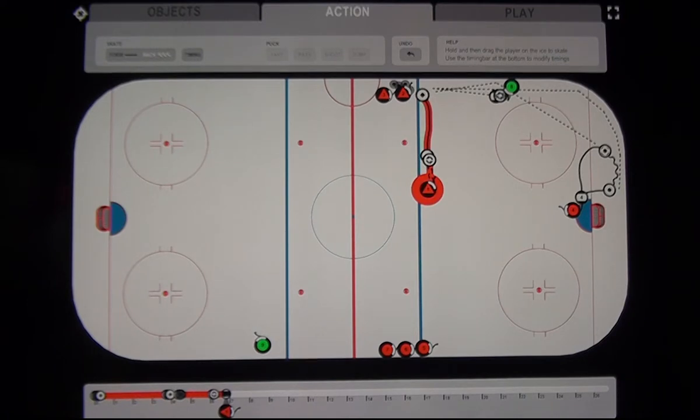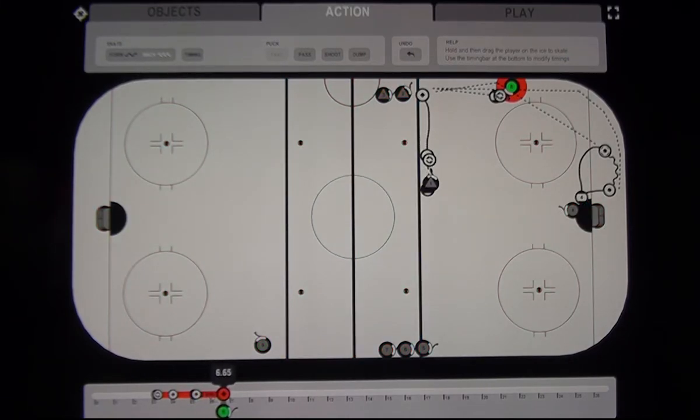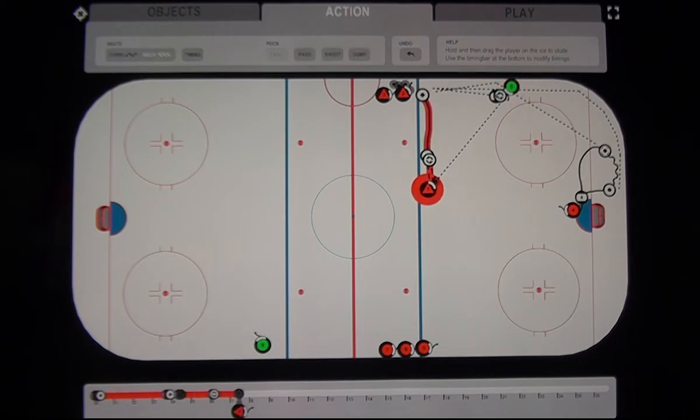At that point we want the coach to make a pass for a one-time shot. We highlight the coach, put in two timing points because he must hold the puck until defenseman number one gets into position, then slide his timeline across to about here and pass the puck to number one. Once the puck is in position, we press shoot, select the net target, then choose shot selection. We go to number one's timeline, press the last point — the shooting point — and the shot options appear: wrist shot, snapshot, slap shot, or backhand. We choose slap shot for the one-timer.